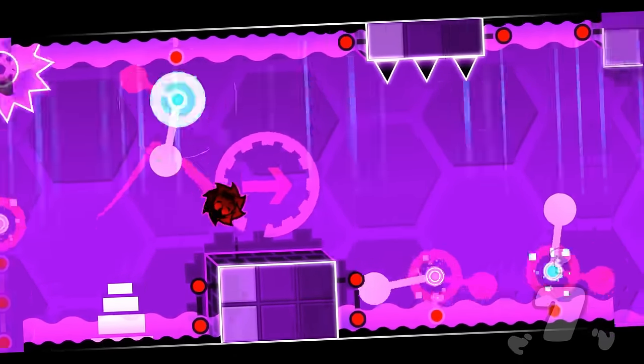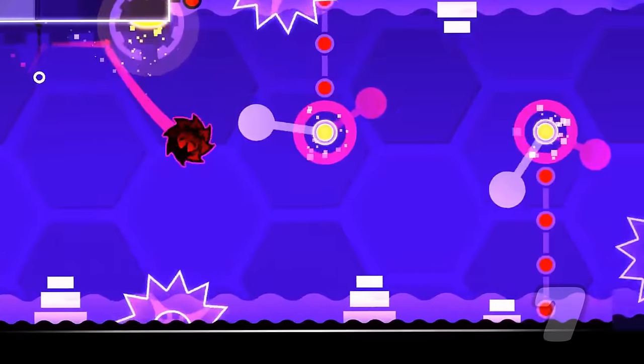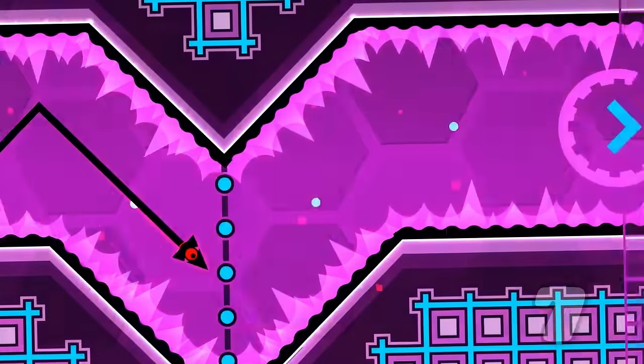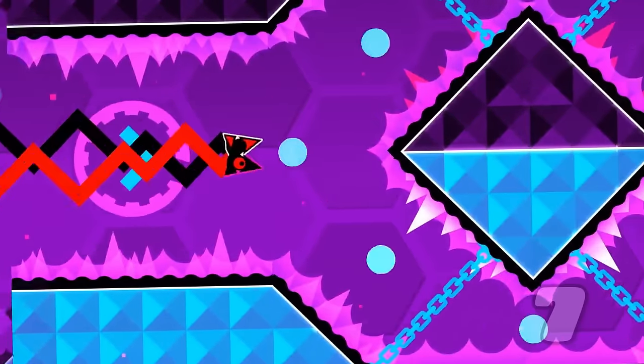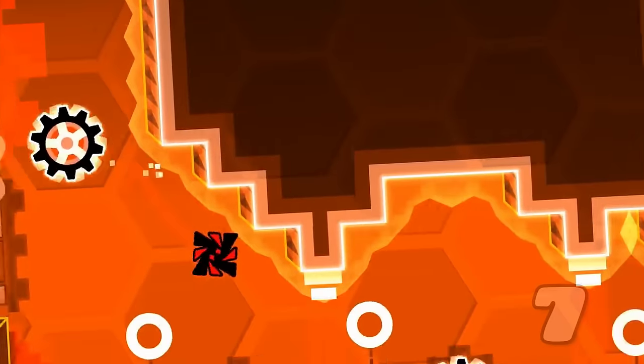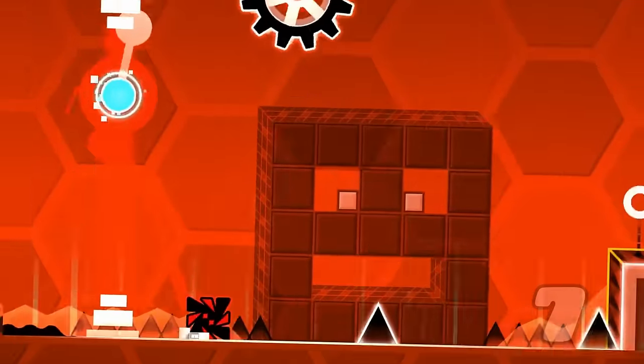At number 7 we have this trick in Blast Processing. Right before this wave starts you can skip this gravity portal and get into the wave upside down. After completing the wave upside down, which shouldn't be too hard as half of it is in the dual game mode, you'll have to carefully position yourself and make this jump onto here, and then carefully make it through the top until you're back on the normal path.